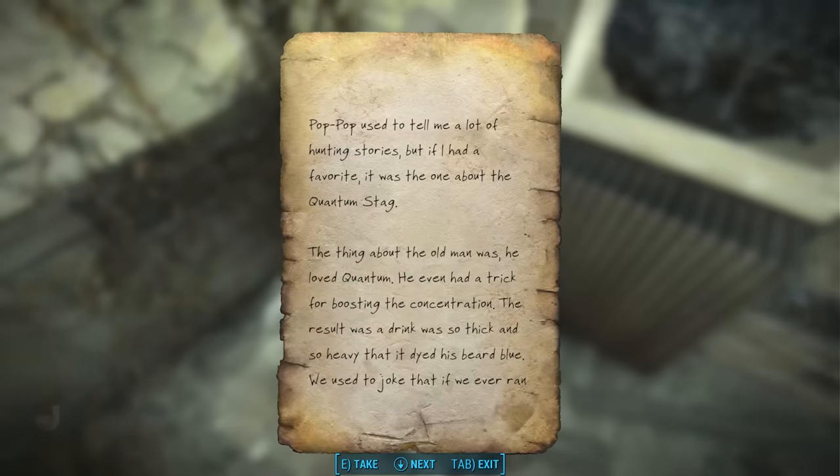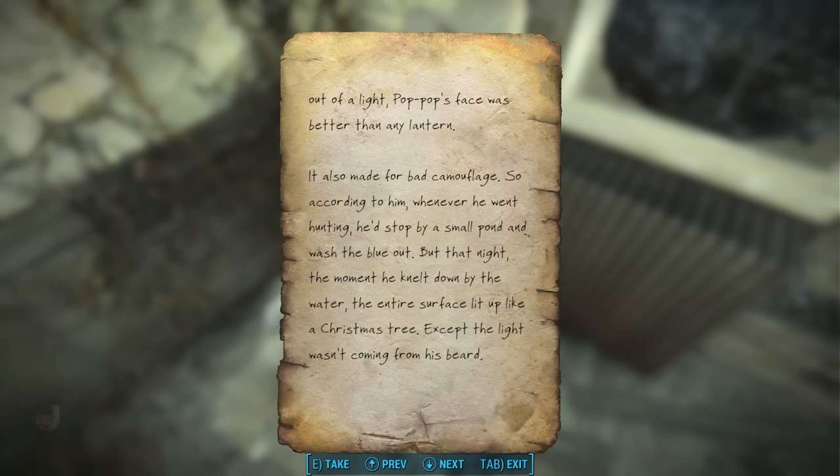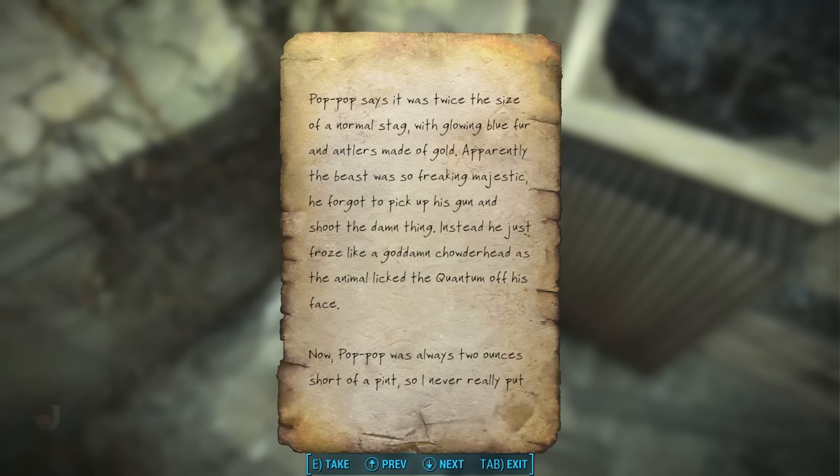Pop Pop used to tell me a lot of hunting stories, but if I had a favorite, it was the one about the Quantum Stag. He loved Quantum and even had a trick for boosting the concentration — the result was a drink so thick and heavy that it dyed his beard blue. We used to joke that if we ever ran out of light, Pop Pop's face was better than any lantern. It also made for bad camouflage, so whenever he went hunting, he'd stop by a small pond and wash the blue out. But that night, the moment he knelt down by the water, the entire surface lit up like a Christmas tree — except the light wasn't coming from his beard. Pop Pop says it was twice the size of a normal stag, with glowing blue fur and antlers made of gold. The beast was so freaking majestic he forgot to pick up his gun and shoot the damn thing. Instead, he just froze as the animal licked the Quantum off his face.